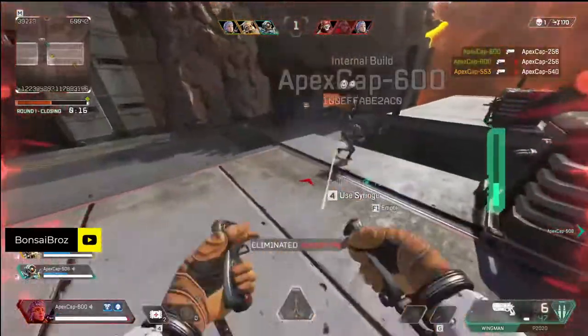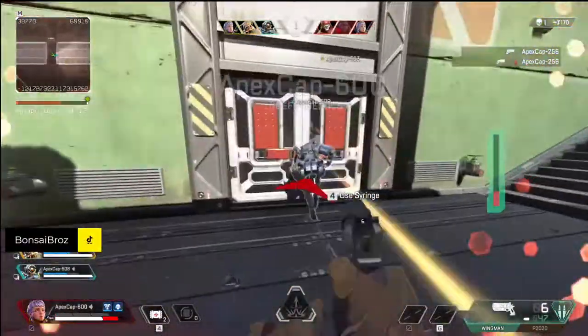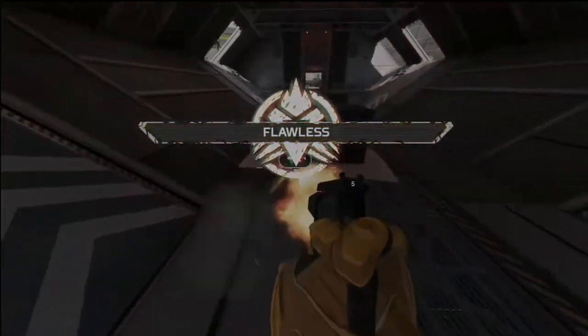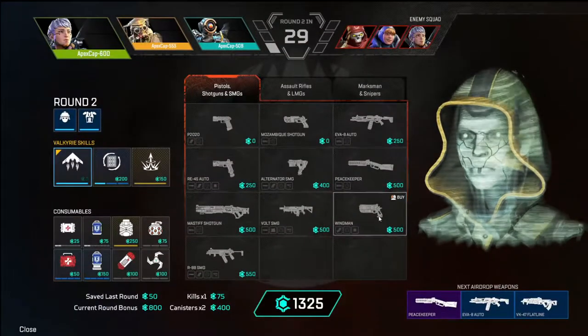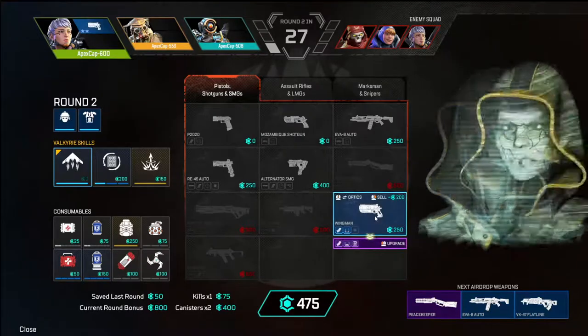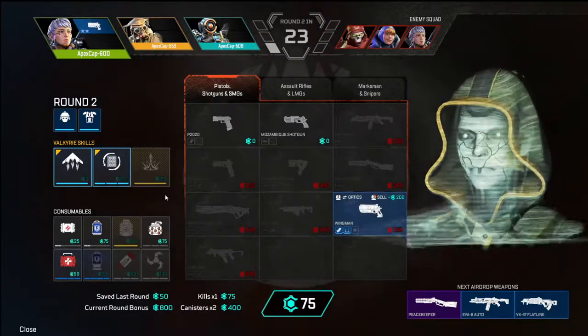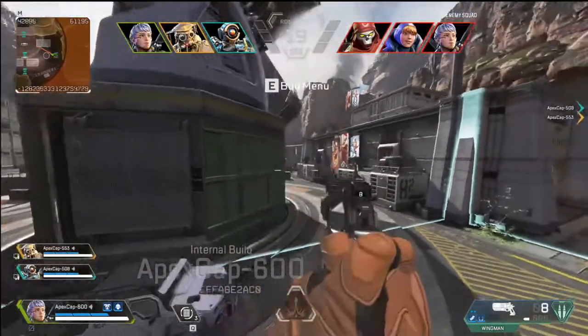There are little pods you can find throughout the map during the regular play area, and those have loads of heals. If you open one of the crates, it'll have like two shield batteries, a Phoenix Kit, and a Med Kit all in one. So if you're in a tough spot and want to save money, make a beeline for those pods — that's definitely the way to go.